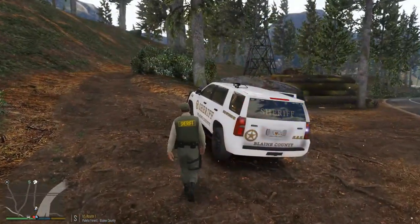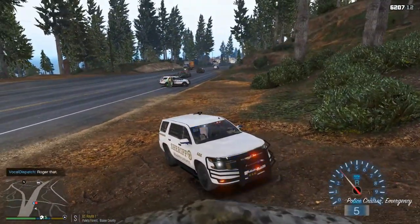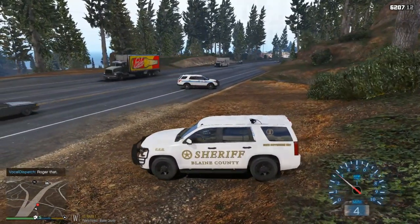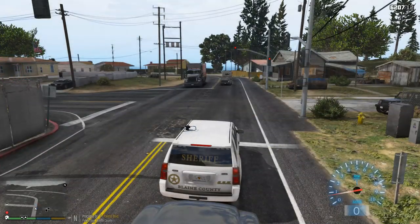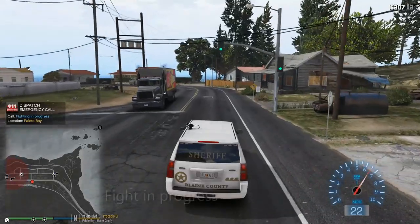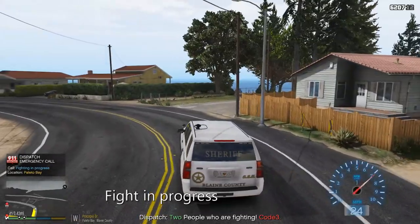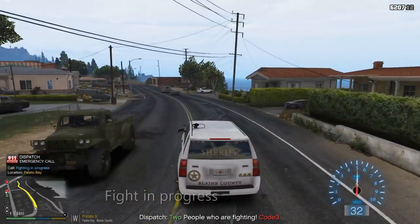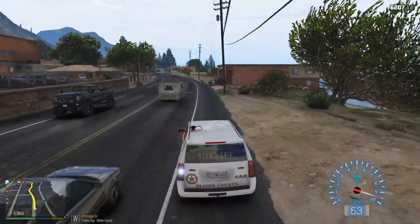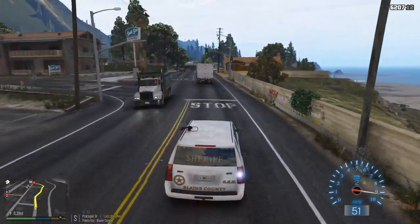3-John, we're code four. 10-4, copy that. 3-John, 21. Okay, it's kind of an odd call. Attention all units: a civilian requiring assistance. 3-John, copy that, responding code 3. Okay, let's go guys, we're on code 3. Got a possible fight up here. And we'll just send Blaze after him.